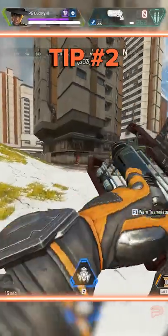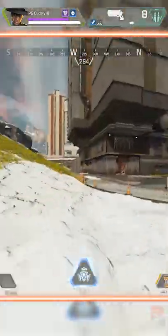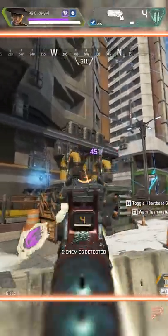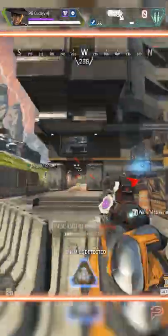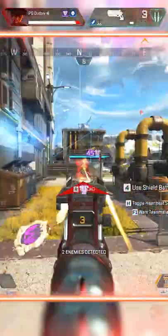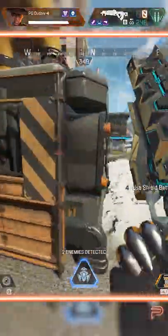Tip number two: place your ultimate carefully. This provides huge information in fights, but it can easily be destroyed. Throwing it in the open or in front of the enemy will be pretty wasteful. Try and find corners, crevices, or even throw it on the opposite side of a wall to make sure it can't be destroyed easily by whoever you're fighting.